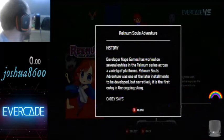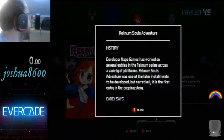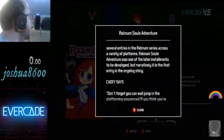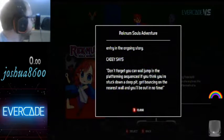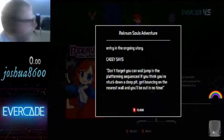Developer Nape Games has worked on several entries in the Reckonum series across a variety of platforms. Reckonum Souls Adventure is one of the later installments to be developed, but narratively it is the first entry in the ongoing story. Katie says: don't forget you can wall jump in the platforming sequences. If you think you're stuck in a deep pit, get bouncing on the nearest wall and you'll be out in no time.